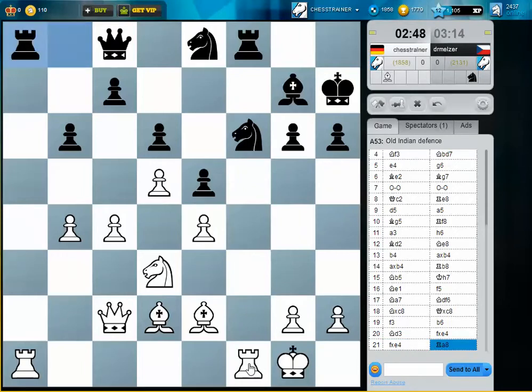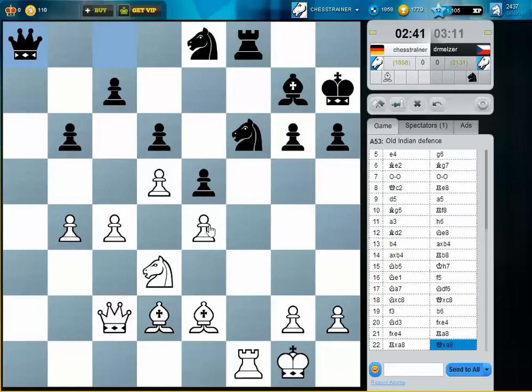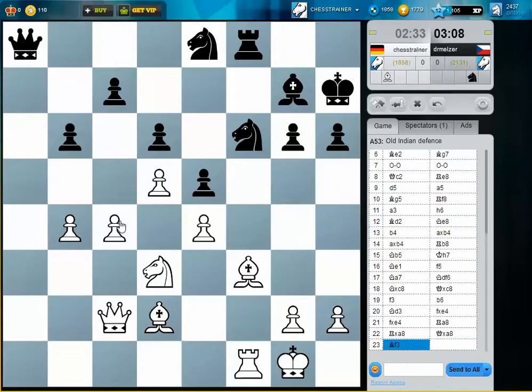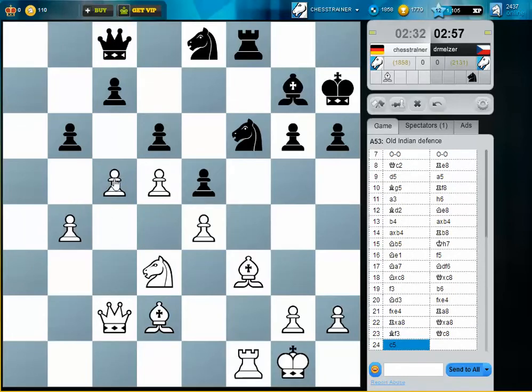He thinks that maybe I did it on purpose, but I didn't. What's the best way to defend now? This pawn — because I want to push for C5. Here we go. The Queen is unprotected, so I threatened to take on B6.